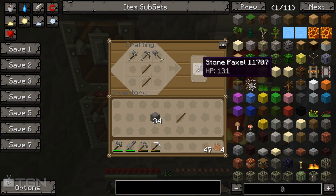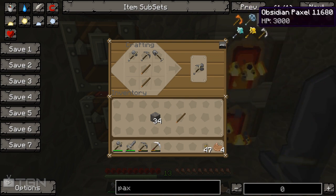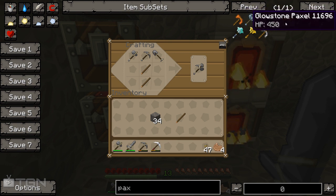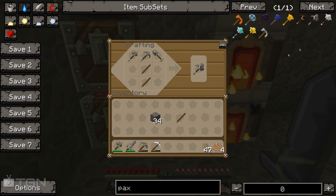This is added thanks to the Mekanism mod. Now if we look at paxel types, you'll see there are lots of different ones. We have bronze, platinum, obsidian, glowstone, lapis - and you're probably saying to yourself, how do you get lapis and glowstone? Well there is a way of doing that by making ingots out of the actual glowstone and lapis. You can also have wood, stone, and your regular iron, diamond, gold, and steel.